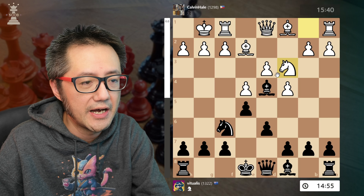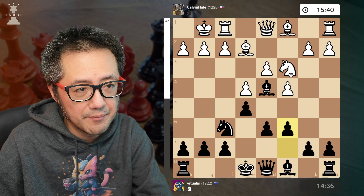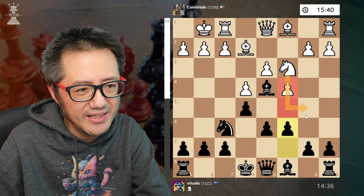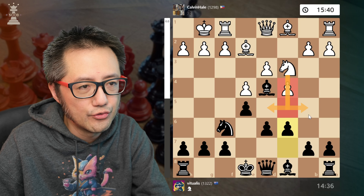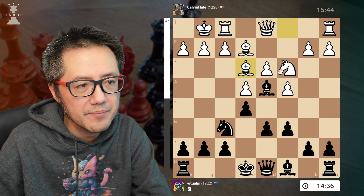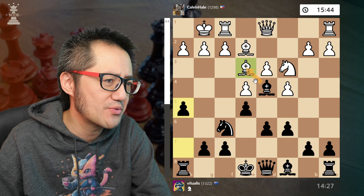They develop another knight — it's on kind of the wrong side. I decide to play c6, and you can see there are two intervening squares between the knight, which means the knight can't really move forward in this direction. They develop their other bishop wanting to trade. I'd prefer they take this way, so I capture with an attack on the knight. With some tempo, I push h5.